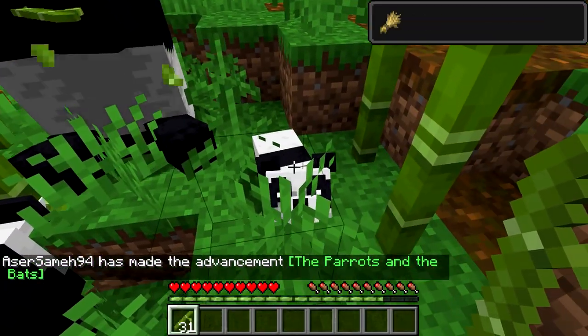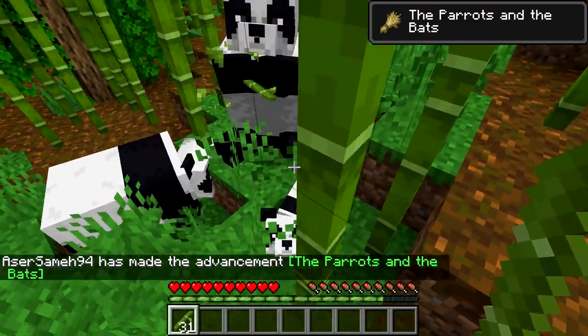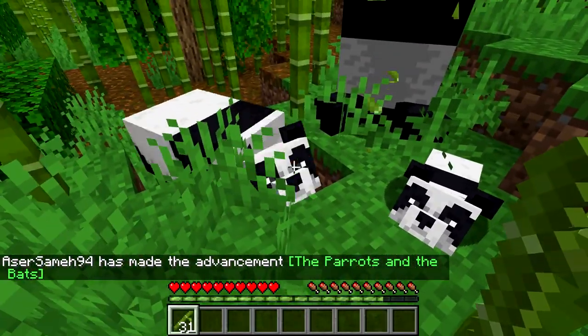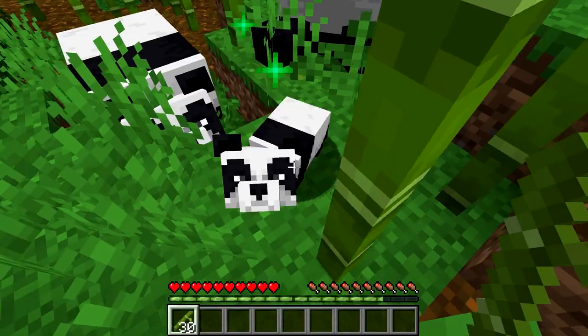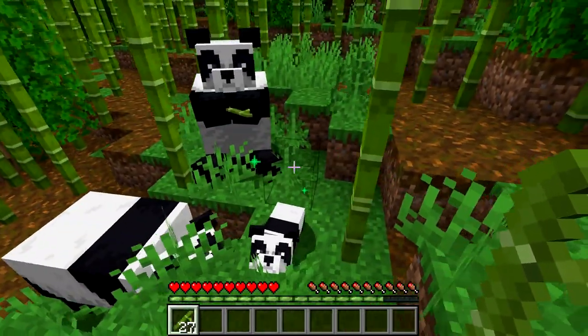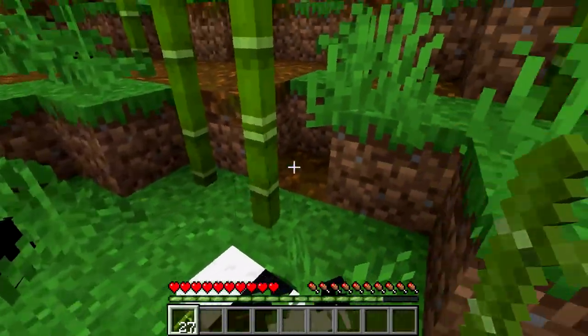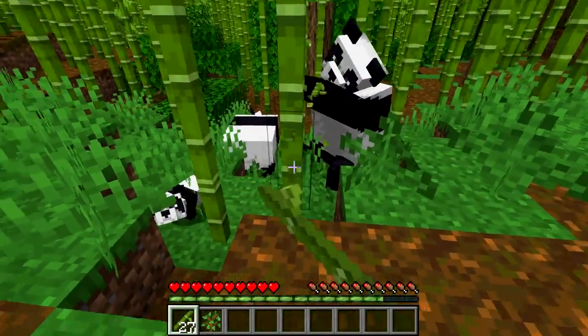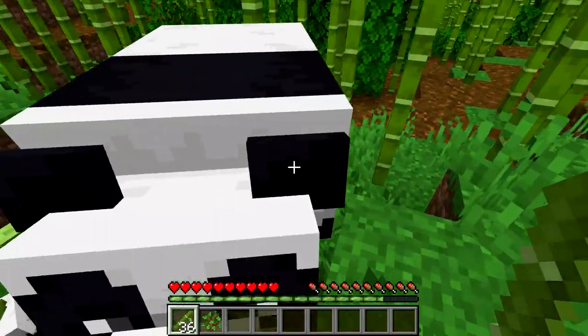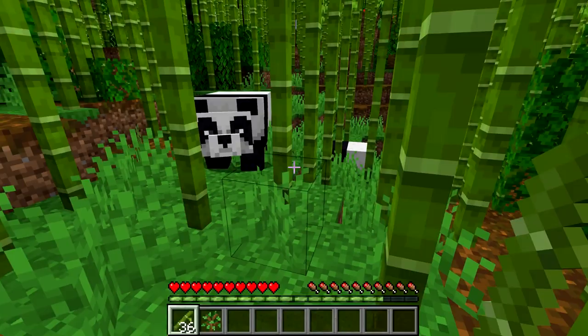After they fall in love with you, they will not fall in love with you again. And holy shit, that happened so fast — I was trying to get them to breed and a small panda appeared right there! Pandas actually give birth quickly. Let's feed the kid as well. Now you have created a good family. If you hold the bamboo right next to them, they will follow you wherever you go.